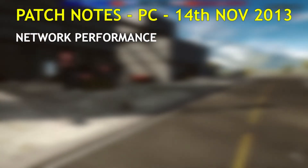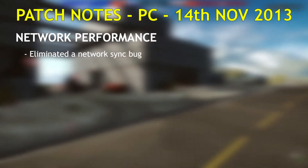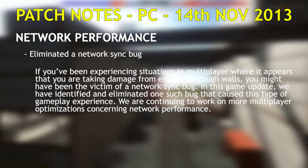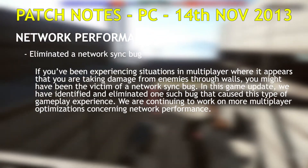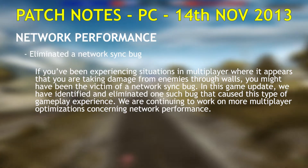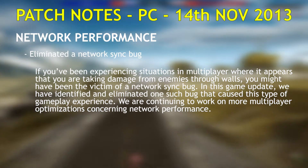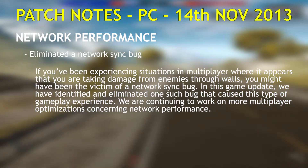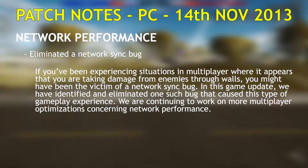Network performance. Eliminated a network sync bug. If you have been experiencing situations in multiplayer where it appears you are taking damage from enemies through walls, you might have been a victim of a network sync bug. In this game update we have identified and eliminated one such bug that caused this type of gameplay experience. We are continuing to work on more multiplayer optimizations concerning network performance.